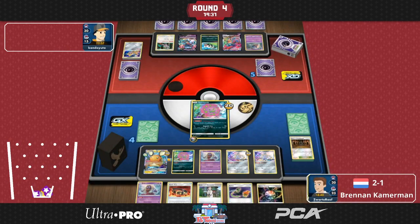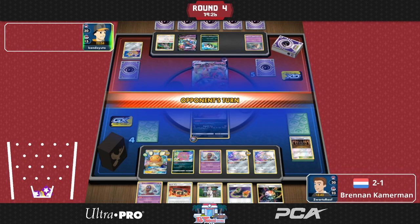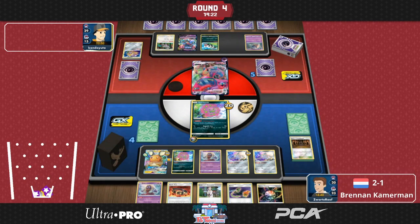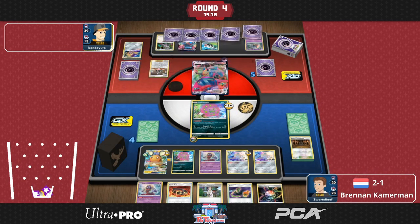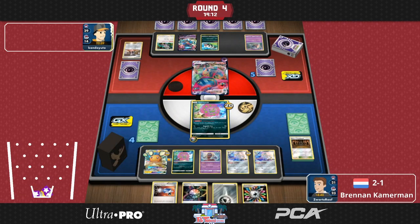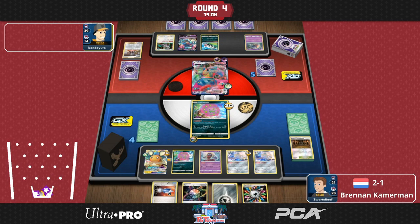He's playing the ADP version — otherwise four prizes would be quite an interesting number, because then you could go for a knockout on Dragapult VMAX and use Arceus & Dialga & Palkia GX's Altered Creation to take an extra prize. But this way Brennan will be forced to take a knockout on Dragapult VMAX and another Pokemon. So if his opponent is able to find a Dragapult here, it would be looking pretty decent for him.